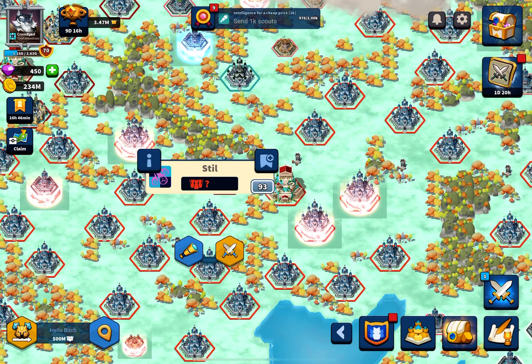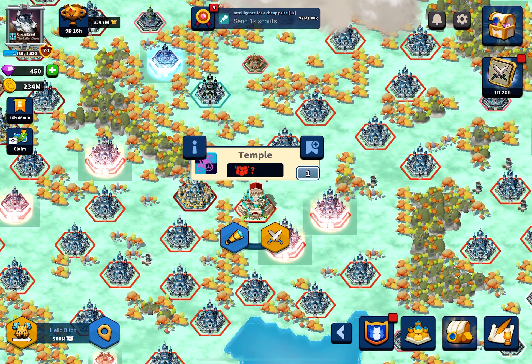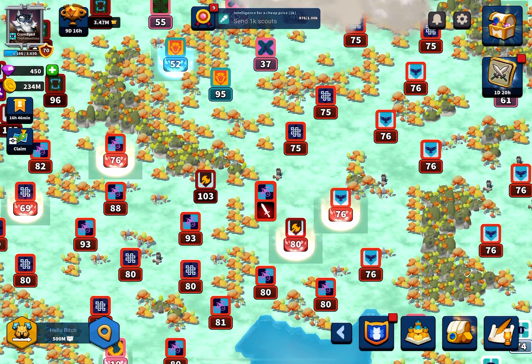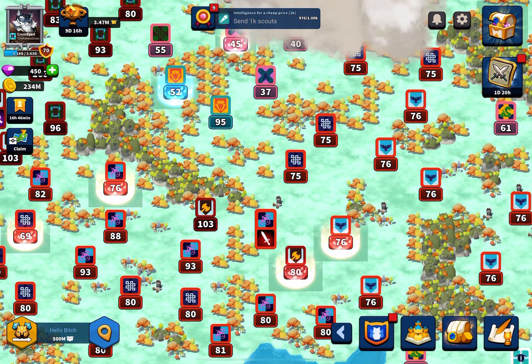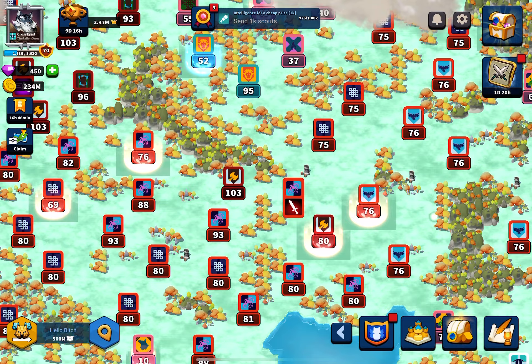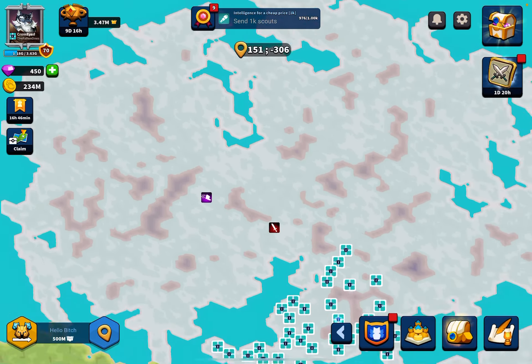Even if I have an agreement with that player and he won't wall or counteract me, there's still a chance that someone else takes that temple before my troops get there, and then they wall, snipe, or counteract me. It's a lot higher risk — people can't hold temples as easily as they could hold a city to let you bridge through, so there's a big risk there.